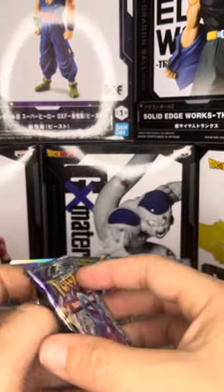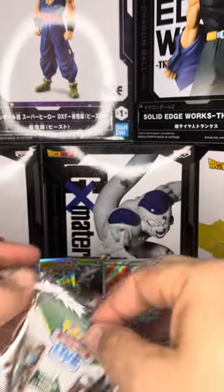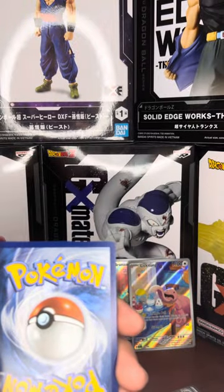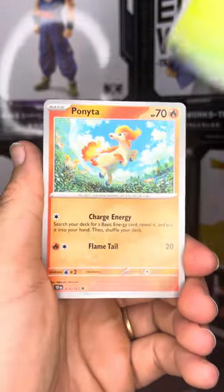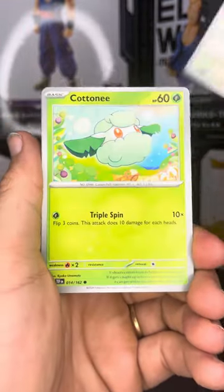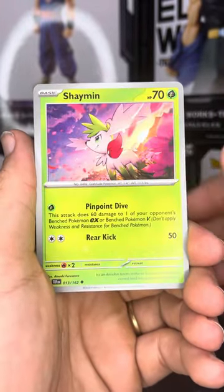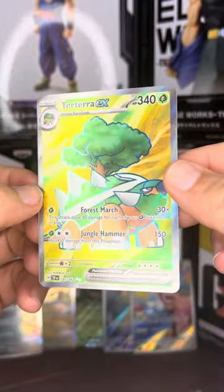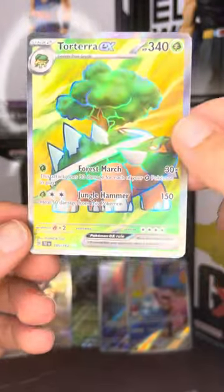We're on to the last pack. Let's see if we can get some last pack magic on this one — but with all the hits we've gotten on everything else, we'll see. But hey, I've got faith in us. All right. Rallor, Ponyta, Chatot, Cotney, Full Metal Lab, Golurk, Shaman, there's a Meditite, Litten. Hey — full art Torterra EX! We absolutely killed it in this video.